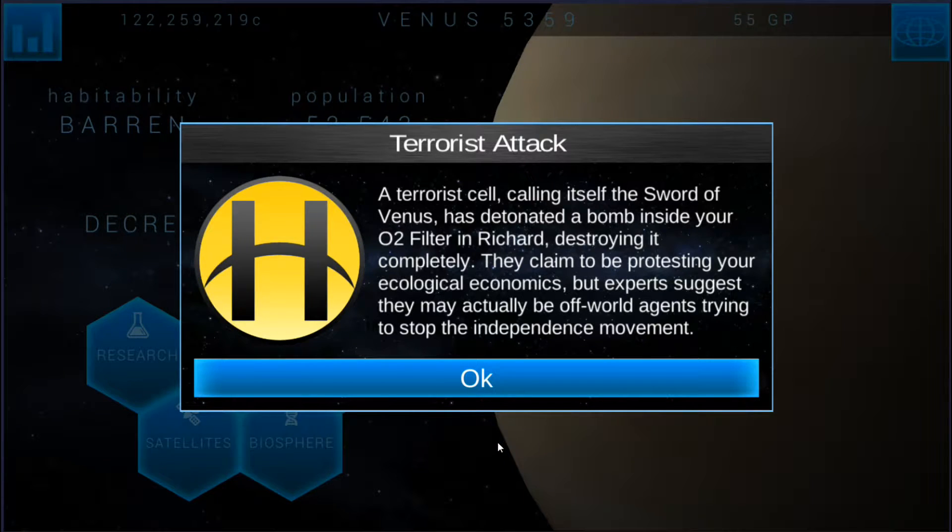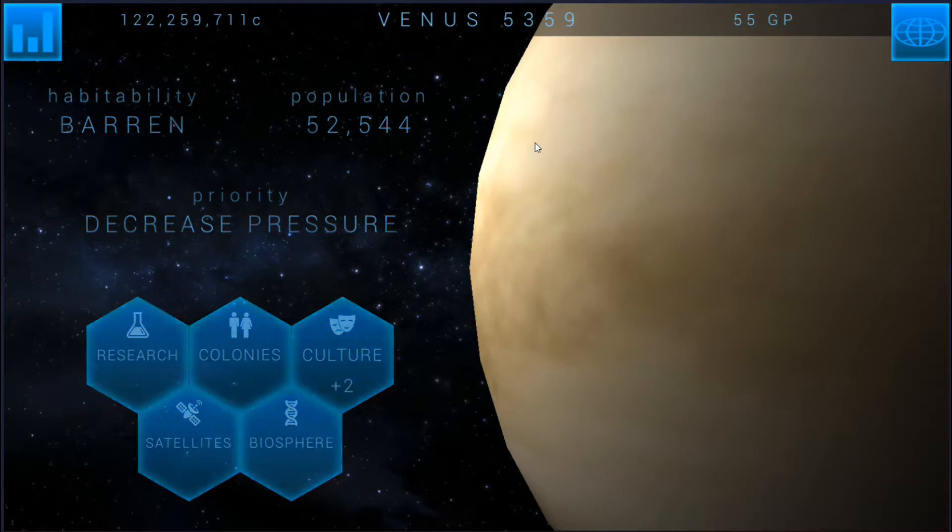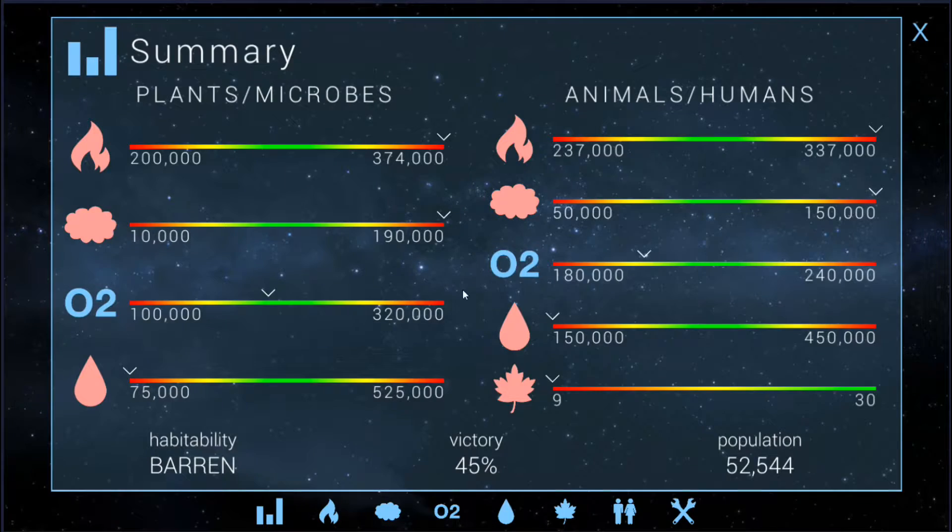Hello ladies and gentlemen, welcome back to Terra Genesis episode six. We had a terrorist attack — they detonated a bomb inside our O2 filter and destroyed it completely. Due to a flaw in construction, our level two biofixion lab of New Hope has been crushed by the intense atmospheric pressure. So we had a couple of things go wrong there at once.